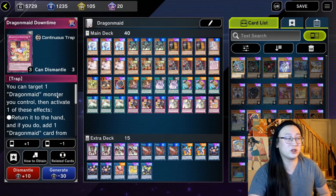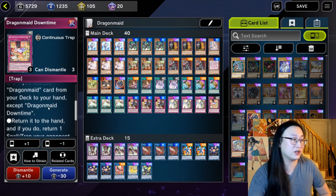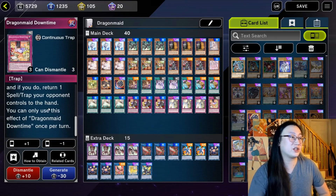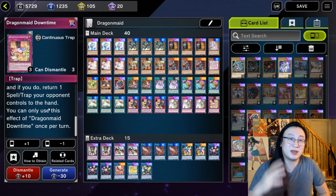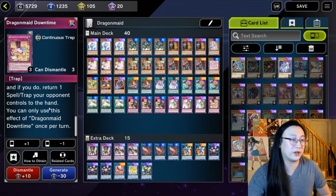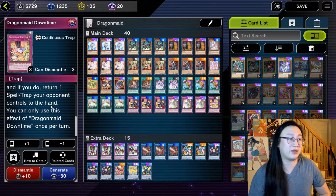And Dragon Maid Downtime — this was one of the original support releases and it was really bad. However, I believe this card has a ton of untapped potential in the control build specifically. It has two effects: you target one Dragon Maid monster you control, bounce it, and either add a Dragon Maid card from your deck to hand, or return a spell or trap your opponent controls to hand. This becomes absolutely insane when you consider decks like Eldlitch and Masterduel have like 50 floodgates, or you could bounce things like Tenki or field spells. When you establish a Downtime lock, you cannot lose a back row matchup — it is just that insane.